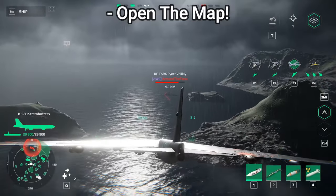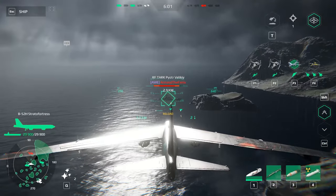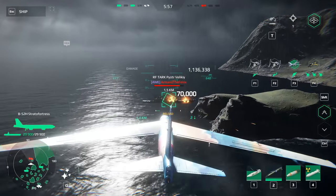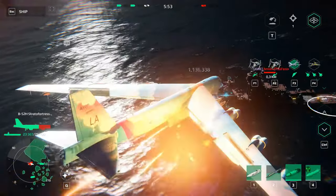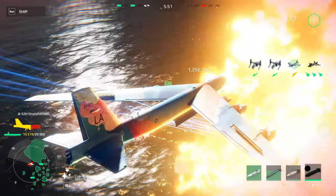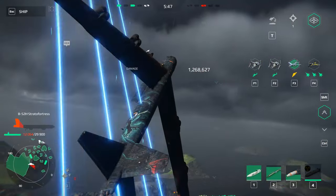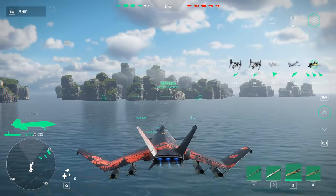If you're using an aircraft carrier, the first thing you must do is open the map. Basically, if you're using a strike fighter and fly towards the enemy base, you will be able to detect the enemy before anyone else. Once you detect the enemy it will be visible not only for you but for your teammates — that's why it is so important.